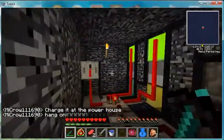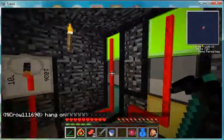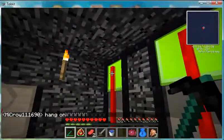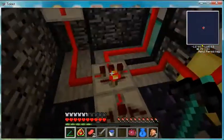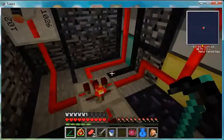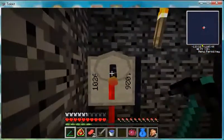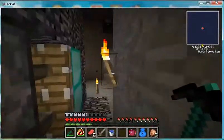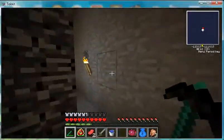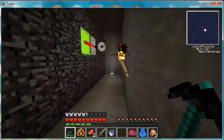Over here is the back wirings, created by Cloak. These are red alloy wires. They connect to an AND gate. These connect to a satellite dish-type frequency gate, which connects to the back way over here.